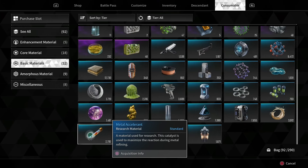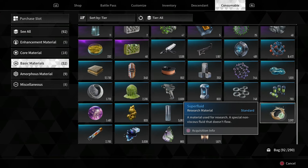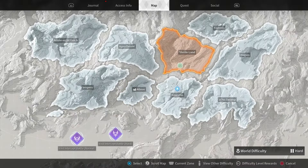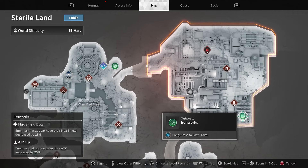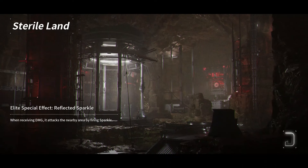I'm going to be showing you how to farm infinite metal accelerant and superfluid — so easy you can just turn your brain off. We're going to go up to the Sterile Land and head to the Ironworks. Go to the outpost in the Ironworks and run through, because it's basically a straight line to get so much of these materials and it's easily resettable.